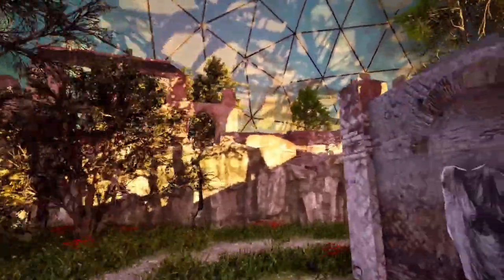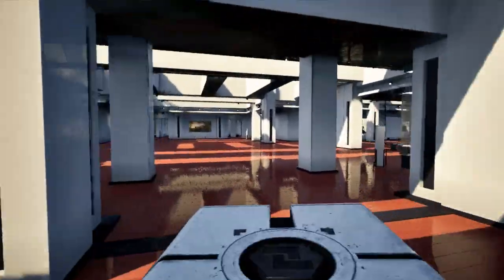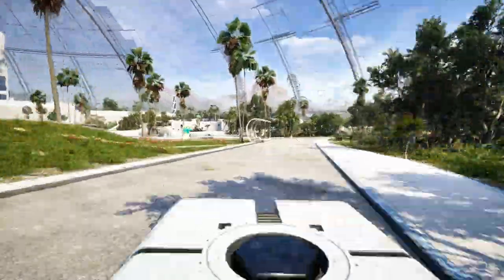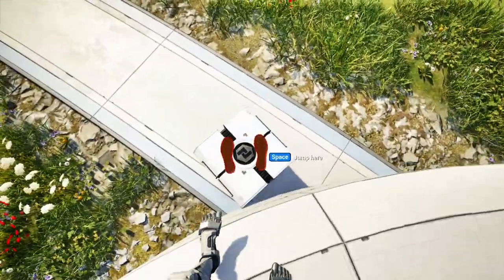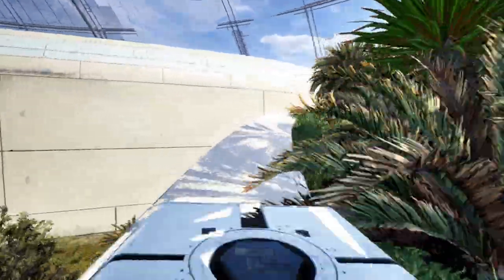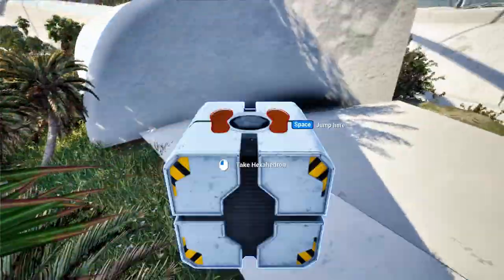That was everything they had fixed, so back to the episode. There is something that hopefully is still possible - I hope they didn't fix this one. I'll just take this all the way out here - jump up here - yes, okay, so far so good. We'll be very careful to get our box back, follow this all the way up here. We're going to hit an invisible wall and just need to jump up on top of it. Yes, you can still do it. Nice.